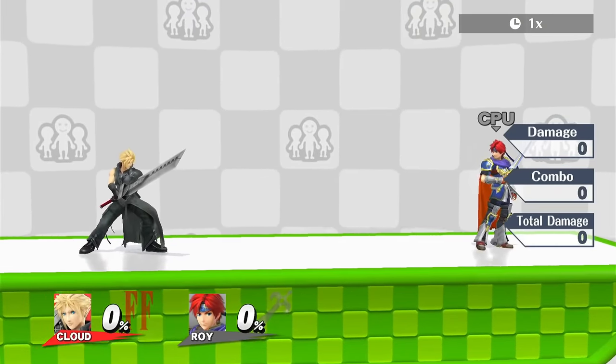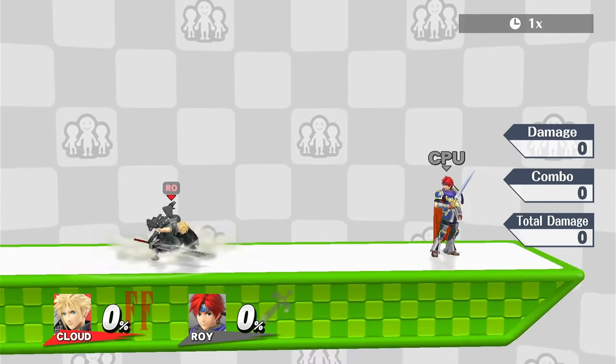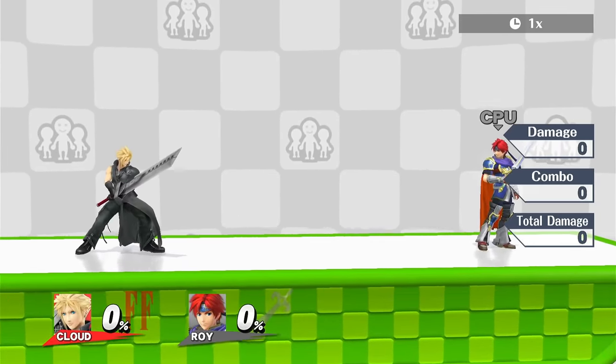The next custom move I want to show off is Cloud's Nair. This has a giant hit — wait, what are you saying? This isn't a custom move? This is just a giant hitbox? Oh, my bad.